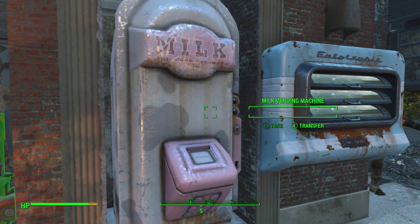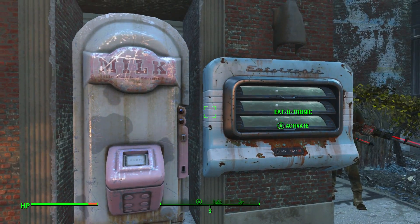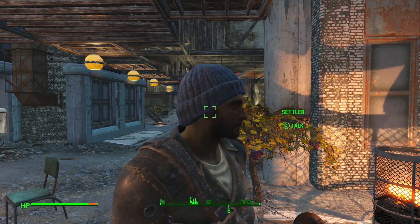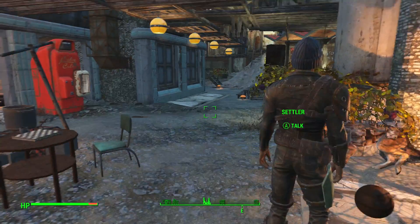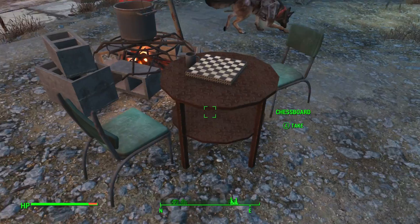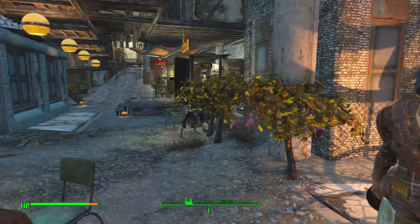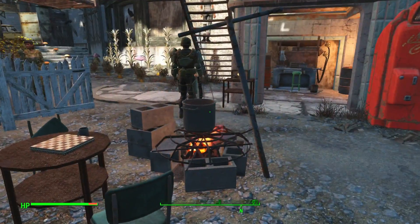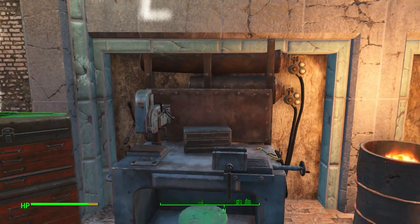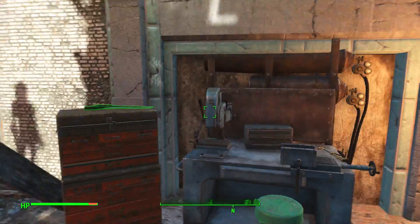This little milk machine fit perfectly in here, and the Nuka-Cola machine didn't fit, so I put the milk machine here with an Eatronic. There's a little chess playing area, our cooking station, and a little workbench area with a weapons bench and an armor workbench with their associated things.